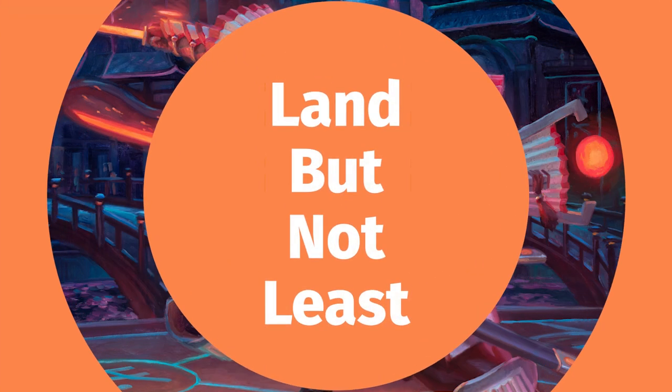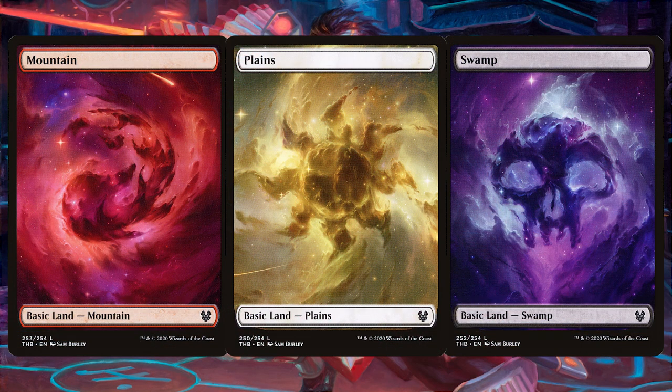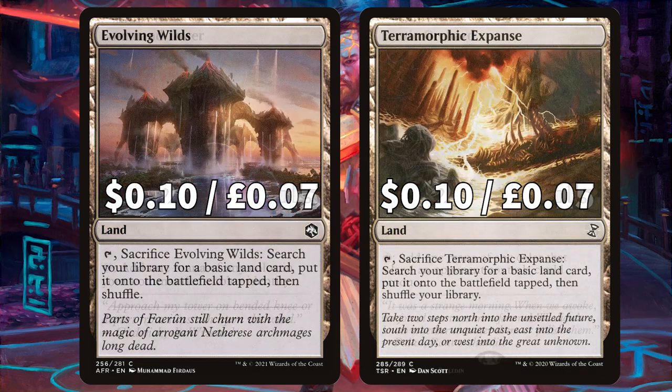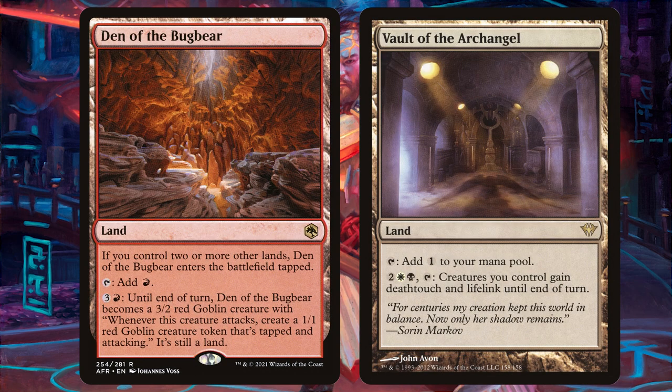As always, we're looking at all of those lands. Starting with basics — as it is a fairly even split — we have 11 mountains, 10 plains, and 10 swamps. For commander classics we have Command Tower to tap and add one mana of any colour in your commander's colour identity, and Exotic Orchard to tap and add one mana of any colour that a land an opponent controls could produce. And for the final two we have Evolving Wilds and Terramorphic Expanse, both tapping, sacrificing, and searching your library for a basic land card and putting it onto the battlefield tapped. Of course there are plenty of great lands for an Isshin deck, but as it's just a budget brew we're keeping it to the classics.